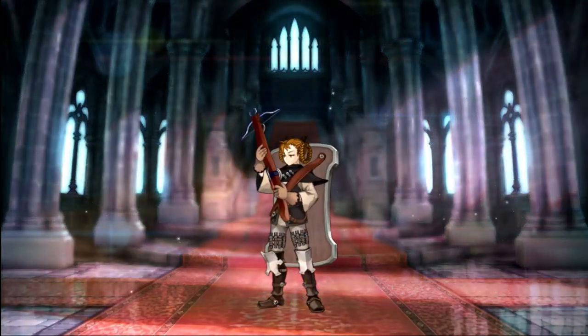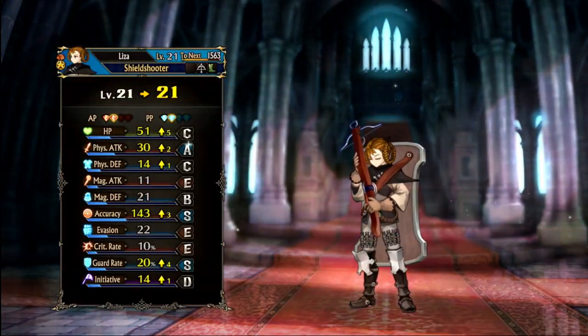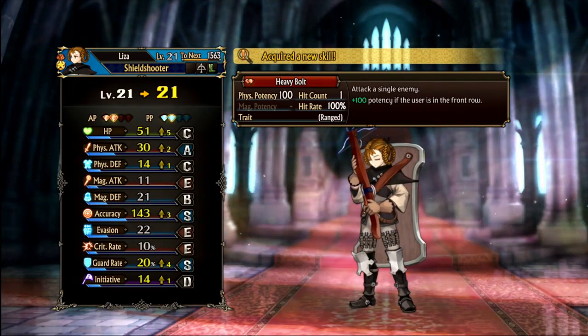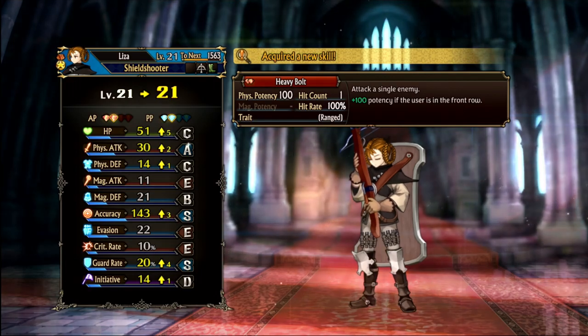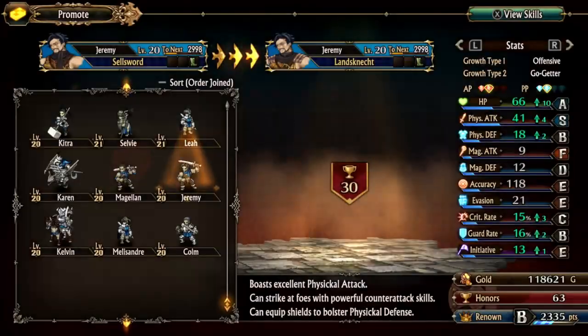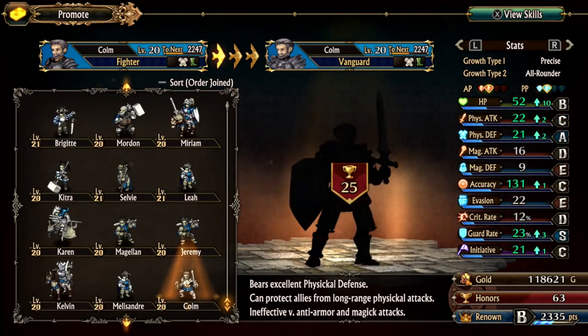Nice. Two, three on accuracy. Four on guard rate. Not bad. Attack is a single, plus 100% probability if the user is in the front row. Okay, so I need to put you in the front row — that's what you're telling me.